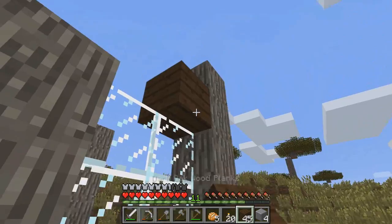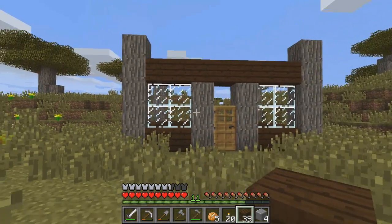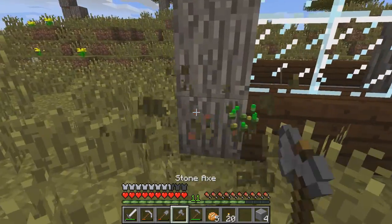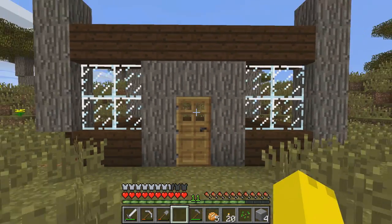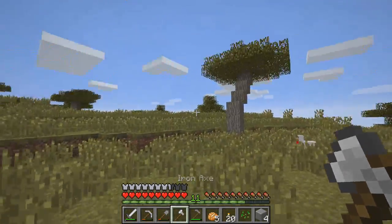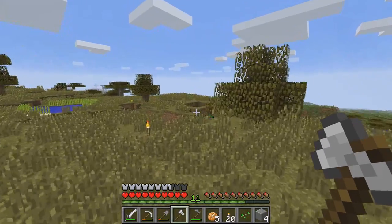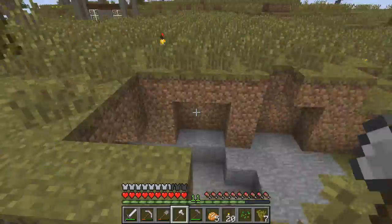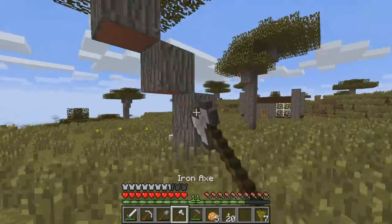That looks pretty good. I kind of like that arrangement. Let me get some acacia saplings. What I'm going to do is just chop down a bunch of these trees.